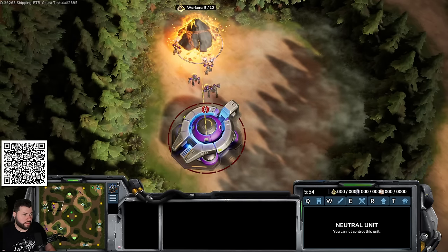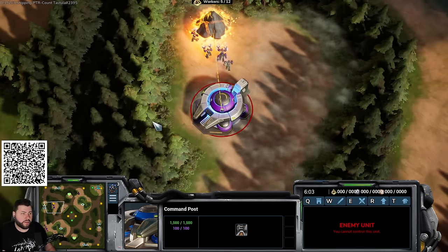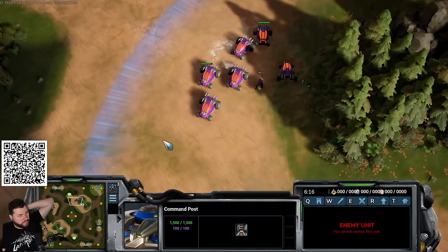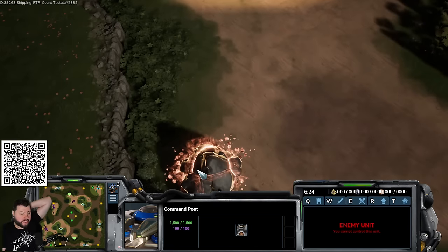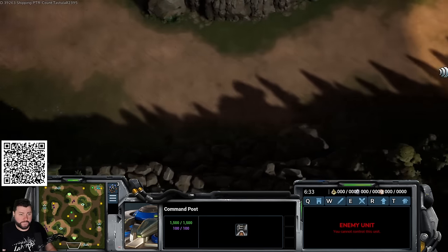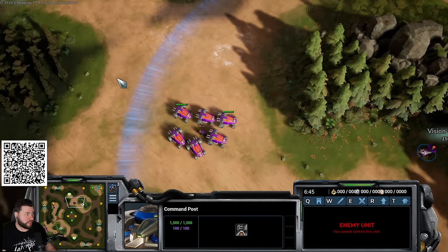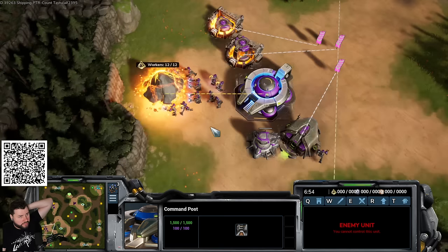Around the third base being taken, the infernal would normally attempt a push. You want to be powering up and ready with lances and their upgrades. Chat asks about the third base placement — the six o'clock base is actually safer, though this base was taken without thinking. The six o'clock base is safer but doesn't get you the third gas as quickly, making this a higher value but riskier expansion.